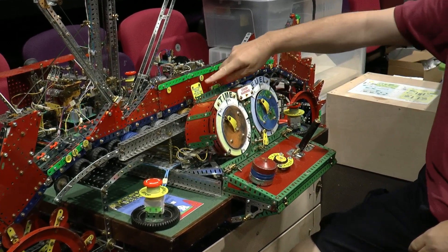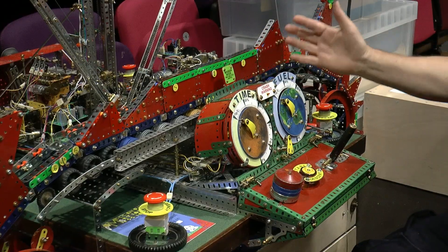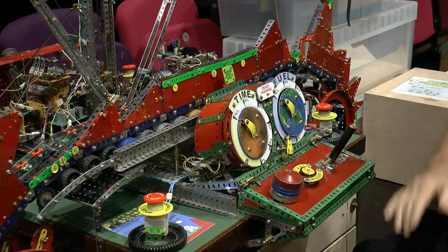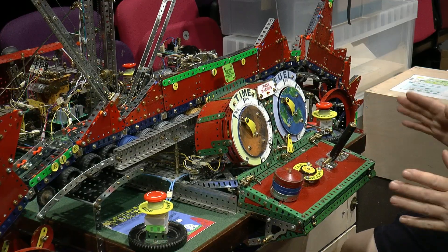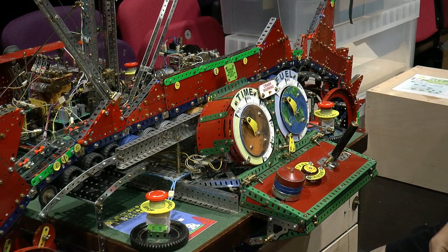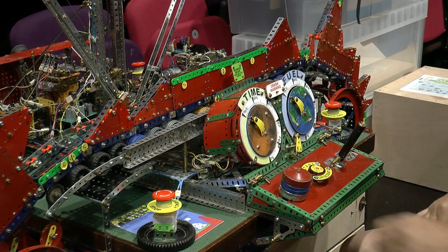So at the moment we're in practice mode with unlimited time and unlimited fuel. In mission mode, when we press the start button the timer starts to go down - we've got three minutes. Every time you use thrust the fuel gauge will go down. You get about 90 seconds of fuel, which is not a lot - but probably quite realistic for the original moon landing missions, which had very little fuel to get down. Right, let's give it a go.